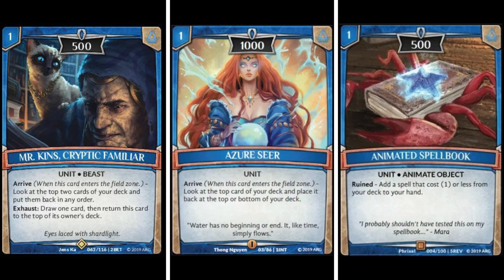Let's look at some units blue decks will utilize - two types: low-cost units and high-cost units. The low-cost units are your one or two drops played early game to maybe scout some towers or gain advantage from knowledge, like Azure Seer or Mr. Kin's Animated Spell Book, which helps you dig for powerful low-cost spells to get to your late game. These low-cost units also help with both Jamile's and Jillian's effects.